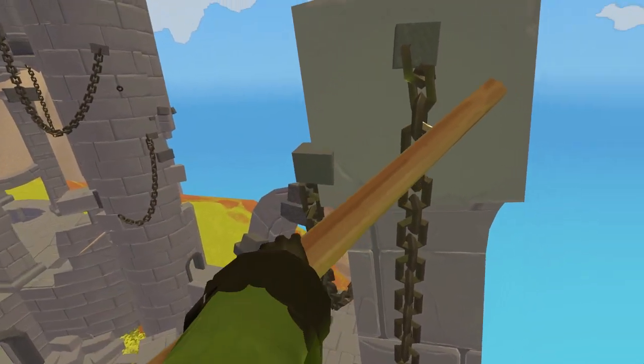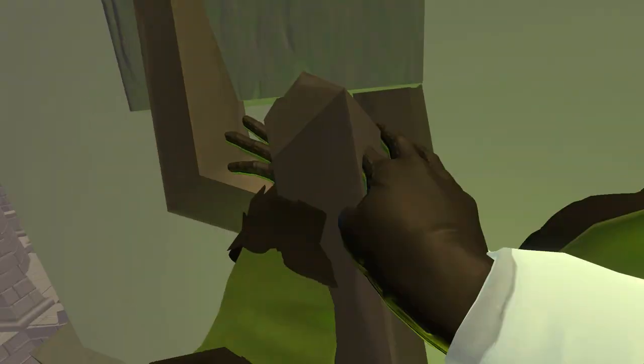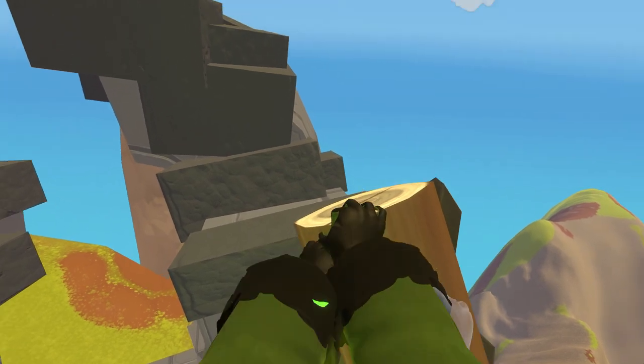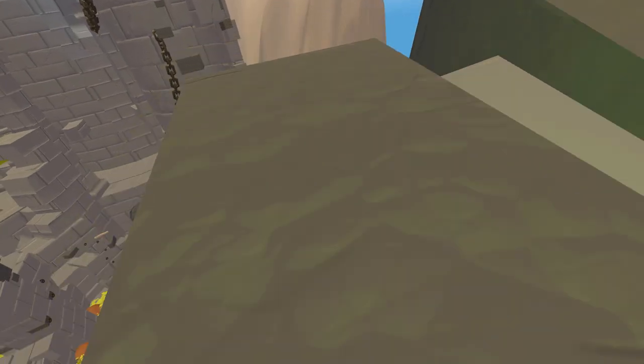Then grab this stick to launch yourself over to the other chain. Climb to the other chain and walk down and over it. Climb up and across to the other chain.